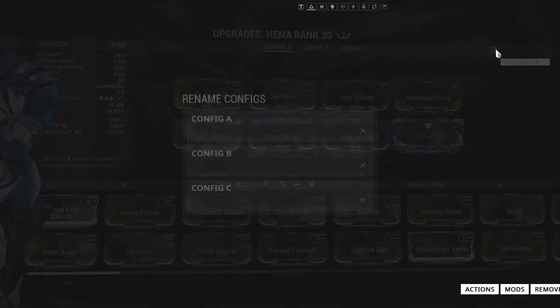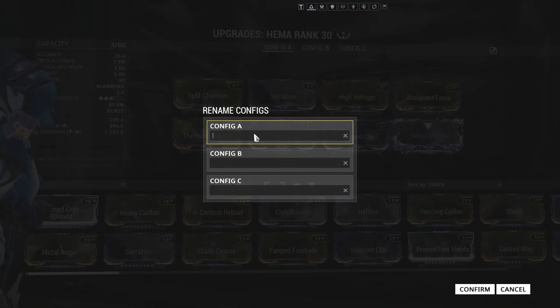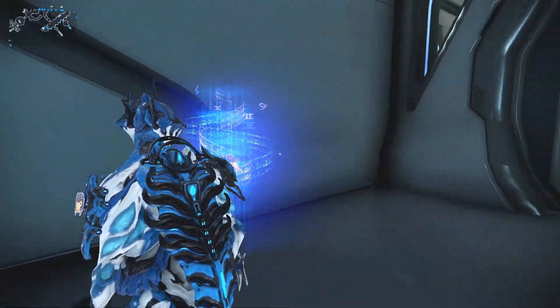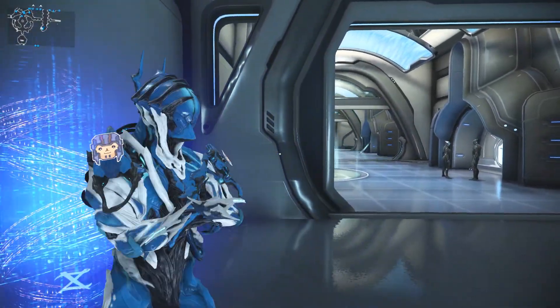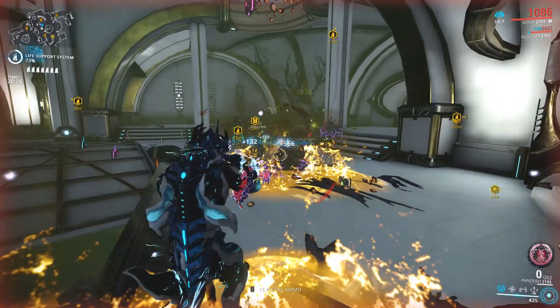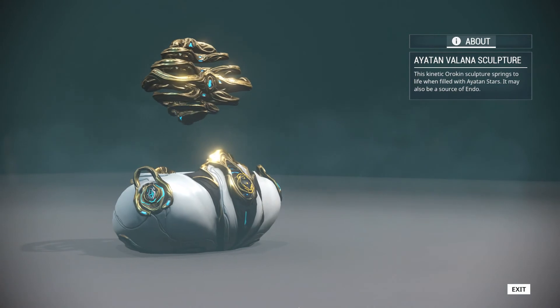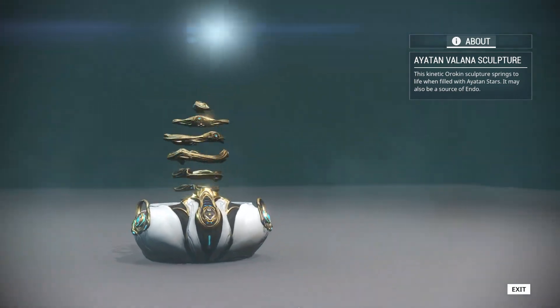You can now rename your mod configurations to better distinguish between builds. There are new music zones in relays for Octavia players that want to share their mixtape. The Latron, Sycharis, Hikau, Furus, and A-Furus have all received a PBR treatment. There's also a new discoverable Eidolon sculpture titled the Volana.